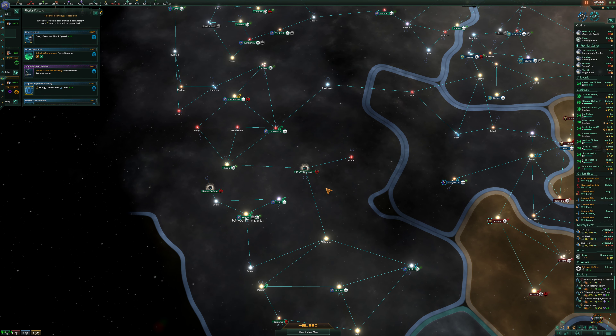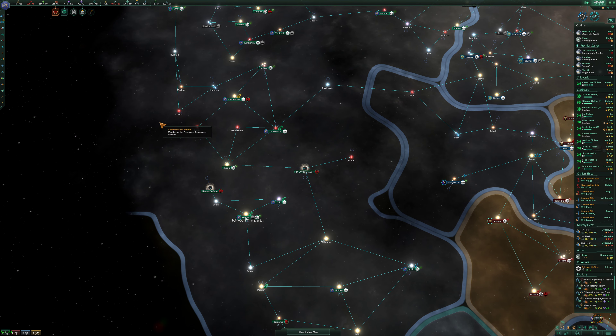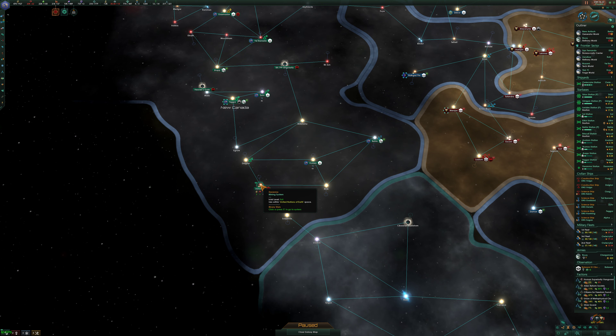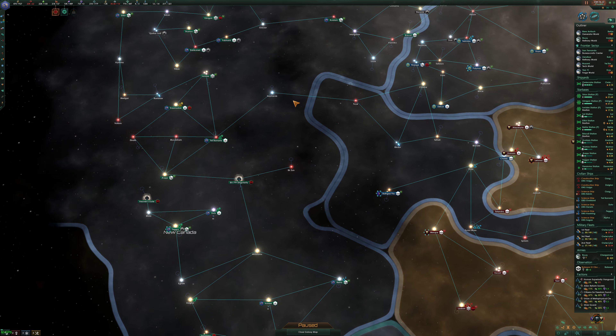Welcome back everybody to the Stellaris Chronicle, I'm Aesop Grimm. This is probably going to be my last video for the night and then I'm going to set everything to upload. Let's go to the ship designer — I renamed this the Apocalypse-class Titan because 'Excalibur' was taken by the Federation ships, and I think I'm the one who designed it. We did that in the last episode.